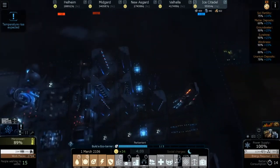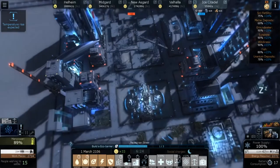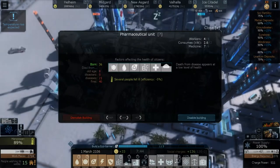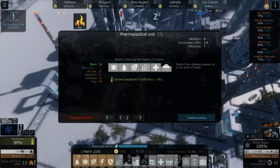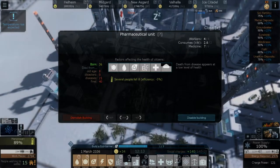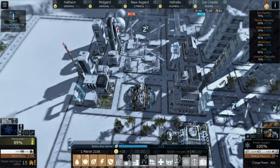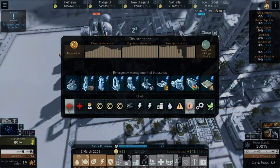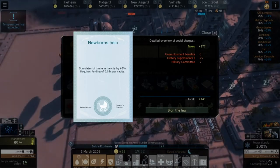Another way we can increase population is if we scroll over here to our medical center — you can see we've had 36 people born, but 8 have died from old age, 21 people died from diseases, and 40 people have died from fires, which is not ideal. But we can get more people born — we can influence some things if you know what I mean. There's a setting that stimulates birth rates.